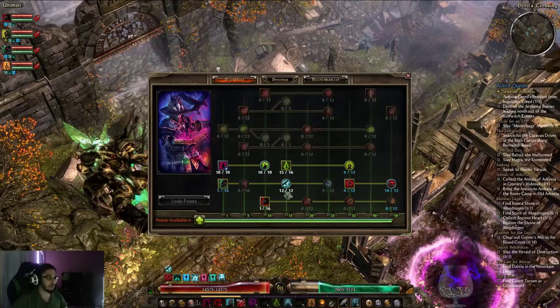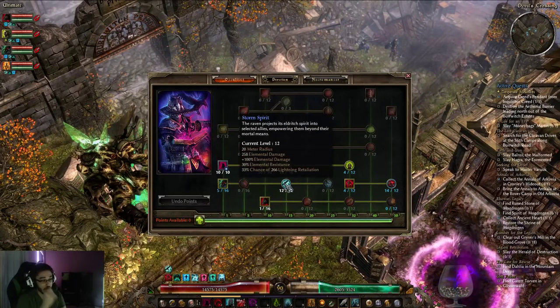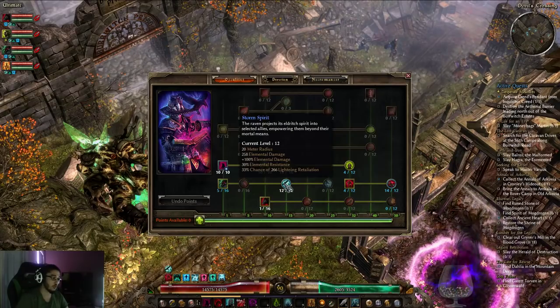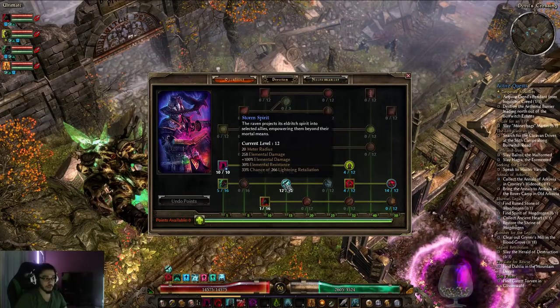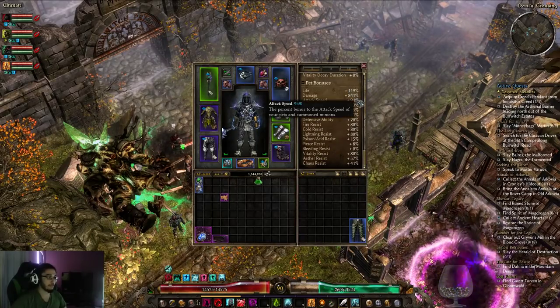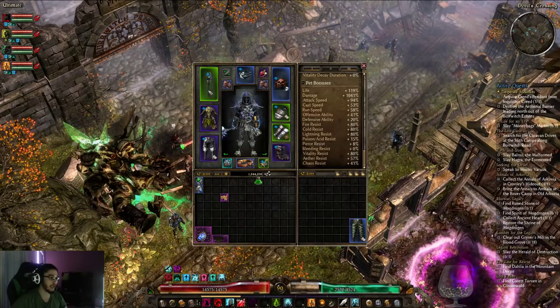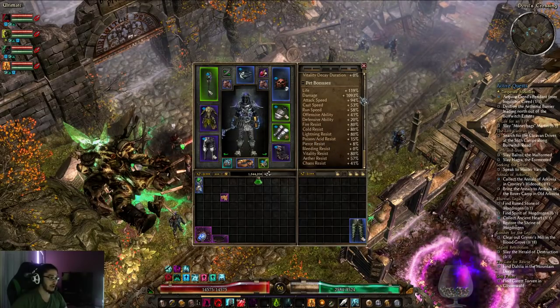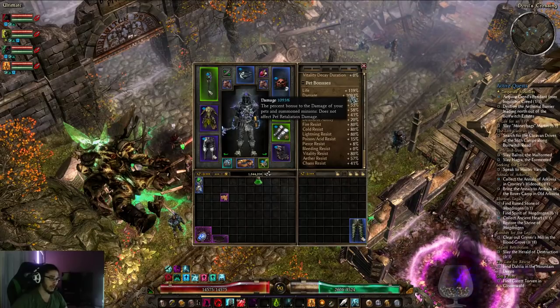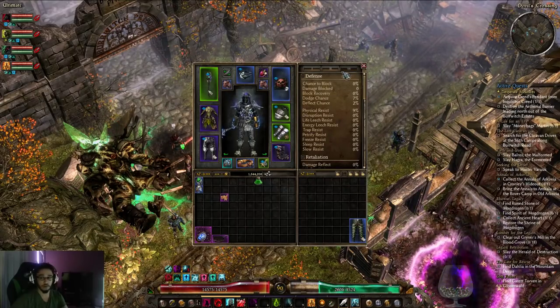I just have one point in Storm Spirit, and Storm Spirit is actually very strong because it gives a flat Elemental Damage Aura. All of those modifiers are scaled off of your Pet Bonuses. So if I look at my Pet Bonus right now, without any buffs it's 841. If I activate these buffs it's now 1,100, and with more procs it gets like 1,400 — and that's not even counting crit multiplier. This is a crit build.